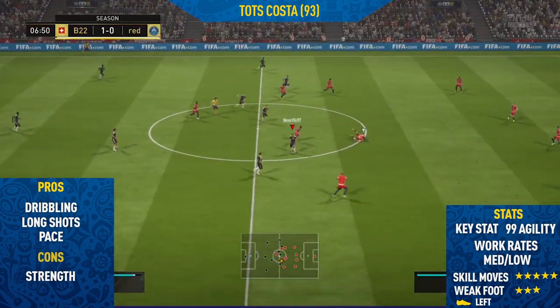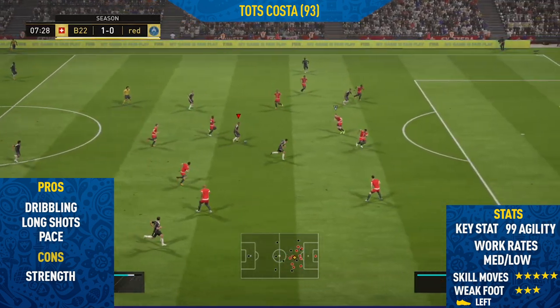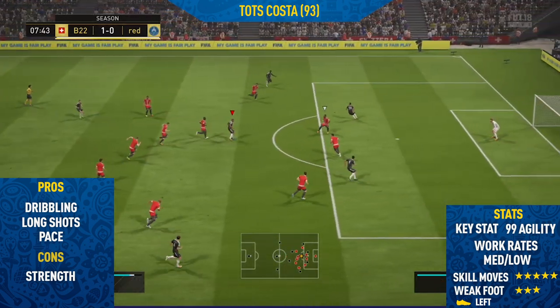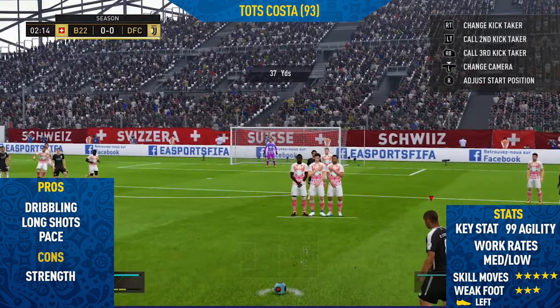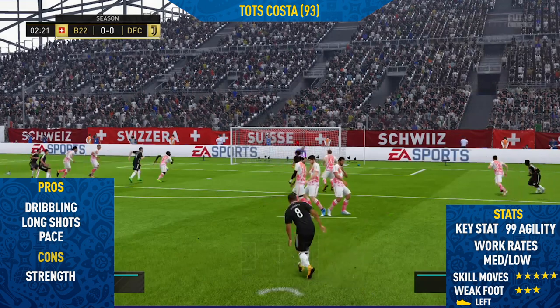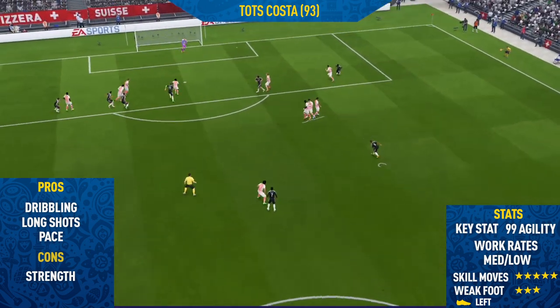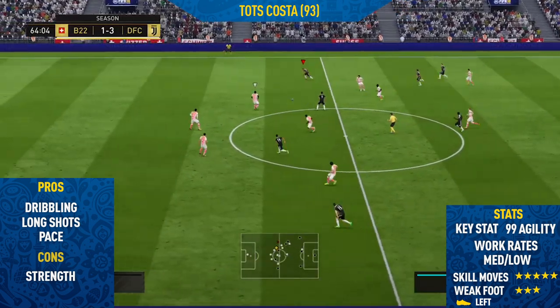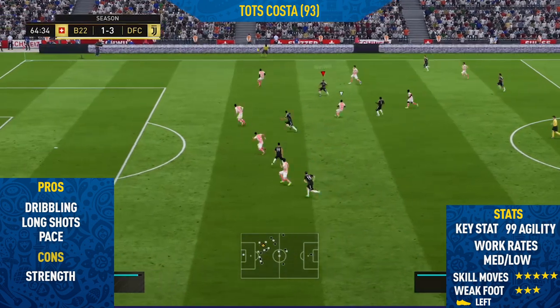The next pro from this card was his pace. As you would expect, this guy is absolutely rapid — he has 99 acceleration so he can get to his top speed very quickly, which is very effective for beating defenders. Also, as you can see, his free kicks are very good. I only had two free kicks: the first one was pretty close, and then the second one I managed to smash it into the top corner past the goalkeeper — it was so powerful that even though he got a slight touch it still went into the net.